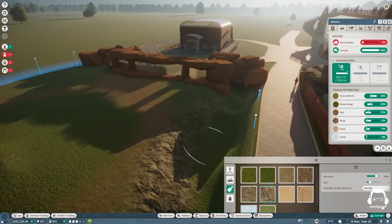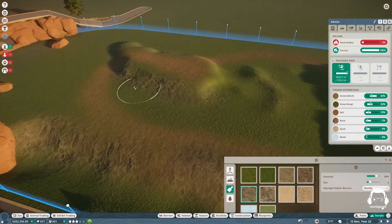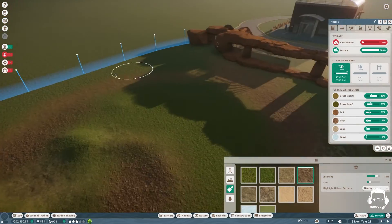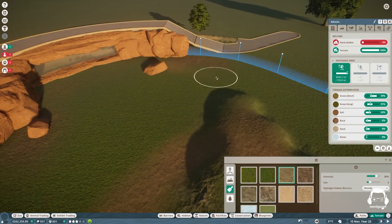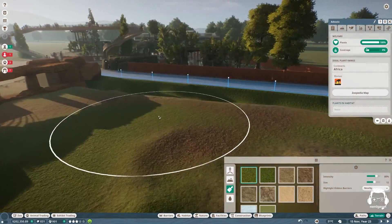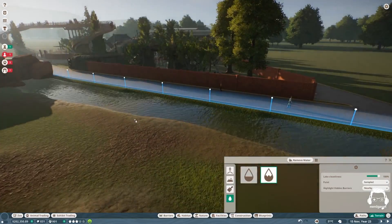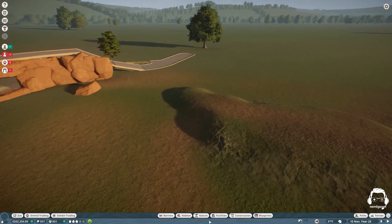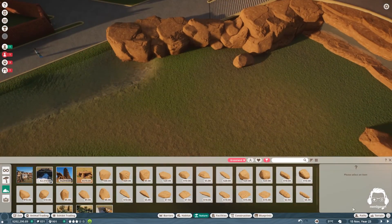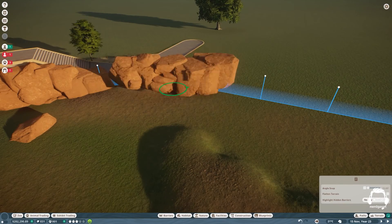I had a difficult time with this moat in front. The weirdest thing was it said the animals could get out of it — and I guess obviously cats can swim, so can cheetahs. I thought I could make the moat wide enough or fill it with water, but every time that was their escape route. It took me a little bit of tweaking to figure out exactly how to get it to work.